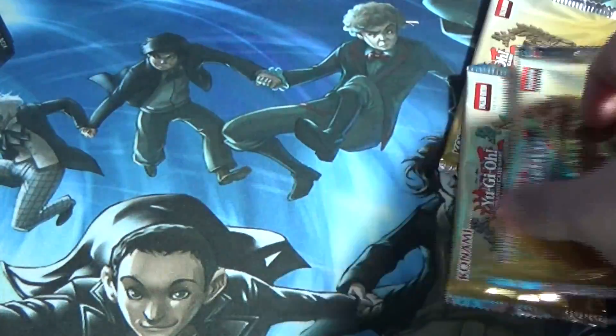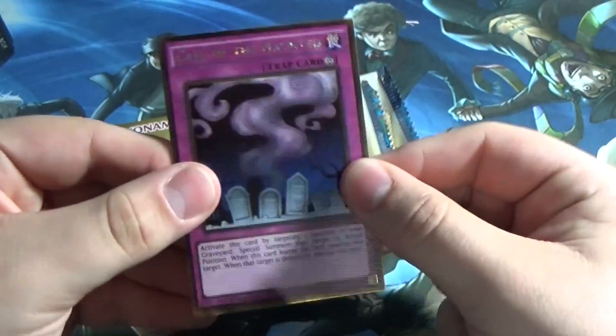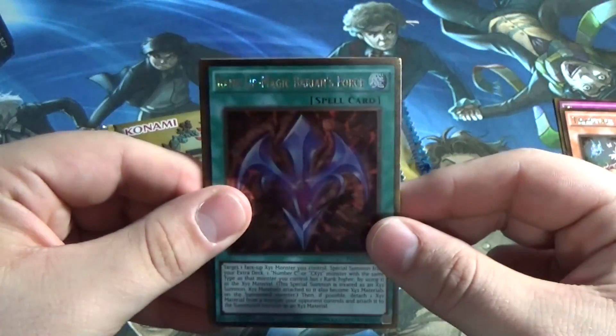Let's do just as good as last time. Come on — Lava Ball Chain, hear my call, or at least Number 95. Three packs again — let's do this! Our gold rares are Call of the Haunted — always nice to have a foil version of that. Trap Tricks. Nephethes — now we just need Mermelia. Rank Up Magic Variance Force — trash.